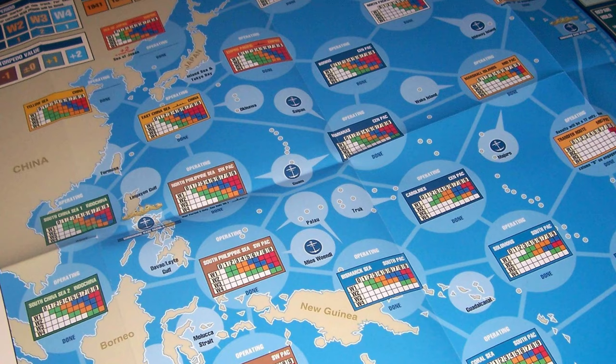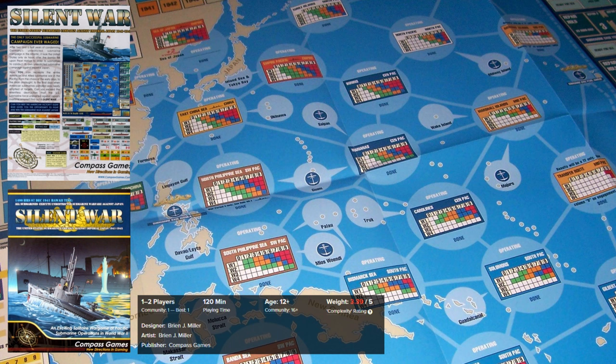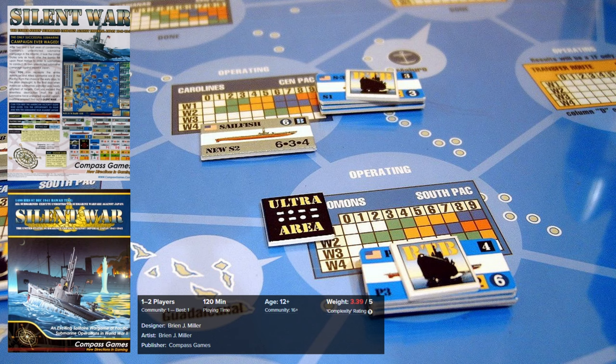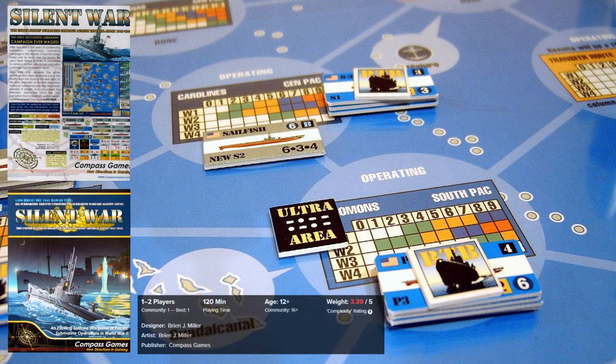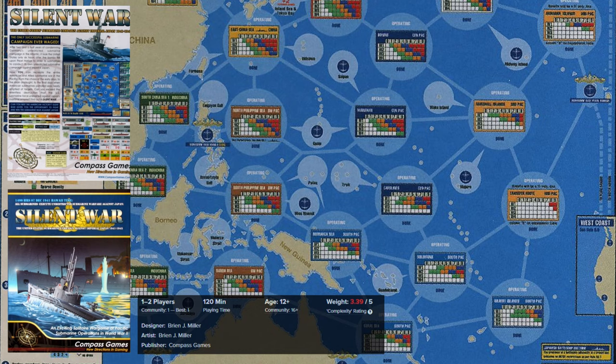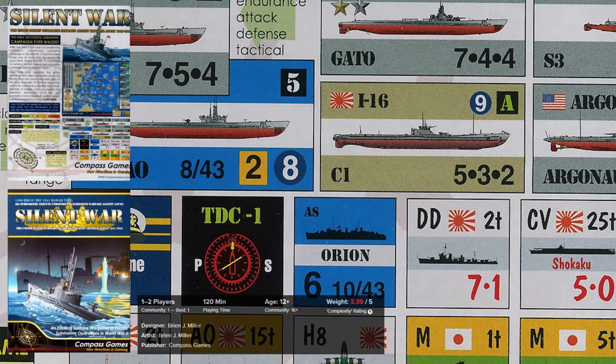Silent War. Silent War is a flexible board game where players simulate the US submarine war against Japan in World War II, by deploying submarines to attack the Japanese Navy from Pearl Harbor and Brisbane. The game features various scenarios including an entire campaign and patrol mode, with single submarine patrols taking around 10 minutes to resolve, but campaigns can take up to 10 or even more hours. Overall, very realistic and very cool game.